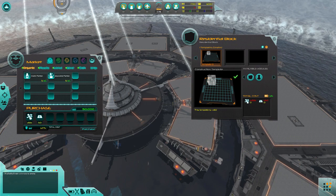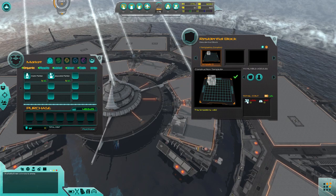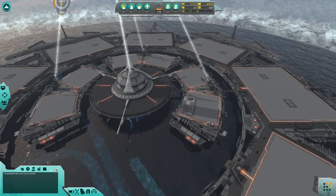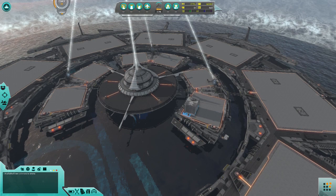We're going to buy the required materials for this residential building and then just plop it here. You can use the scroll wheel to rotate buildings around. You move the camera with WASD, scroll in and out with the scroll wheel, right-click to rotate the camera, pan it up and down — that kind of thing. Basic controls.